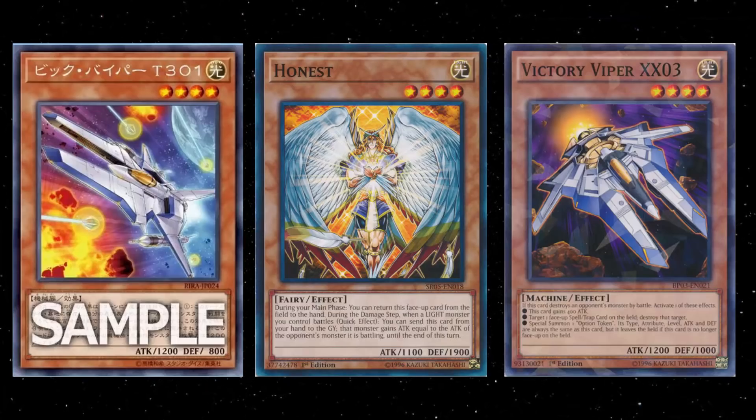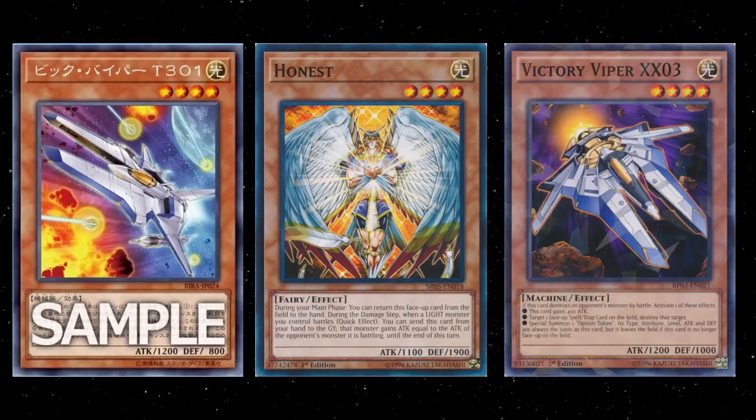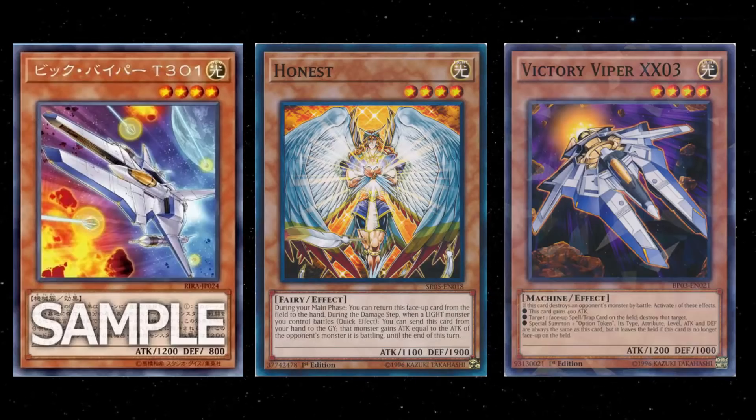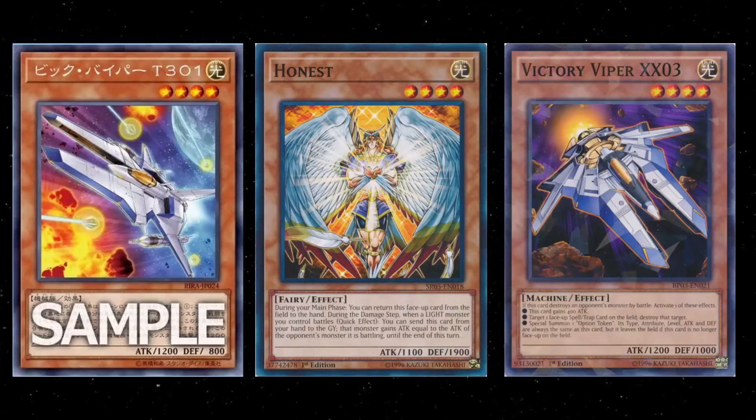A lot of these cards from Gradius are level 4, and a lot of them are Light Machines, so hypothetically people used to run Honest. You could still run Honest, so you could summon this and maybe have Honest — it definitely would work there. This card doesn't pump itself up, but that's not really that big of a problem. I'll explain why in a second.